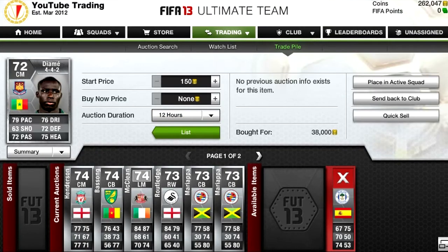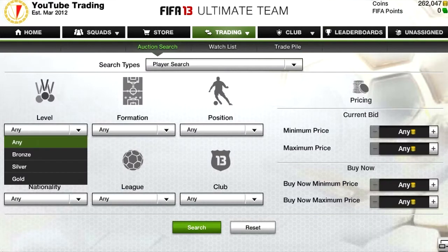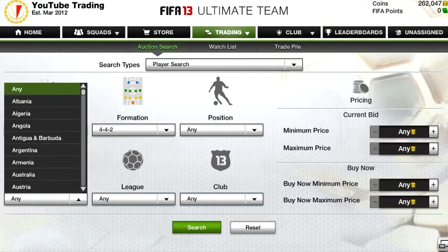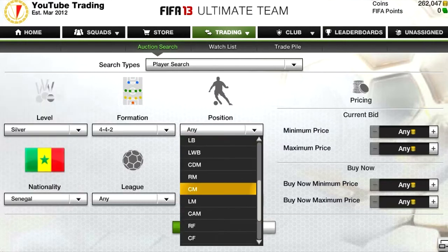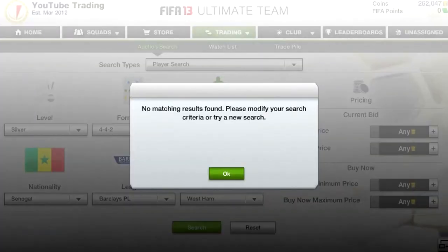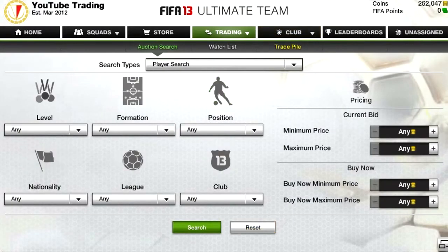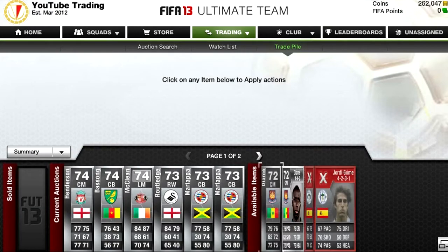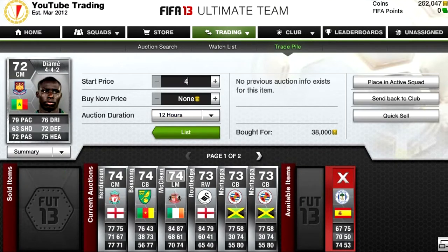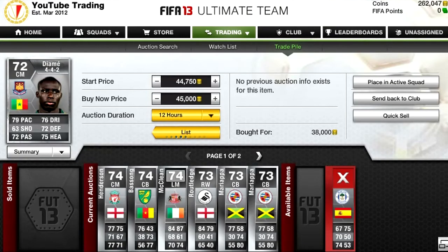We got this Diame in a 4-4-2, and this guy has been price locked recently, so I managed to pick one up before the price locks. Let's see his price at the moment — the price locks might have gone off, so his price might have come down. There are none on the market. He's from Senegal. We are going to list him up at 45 grand — see if he sells, that will be a very nice profit.